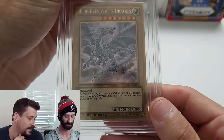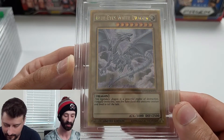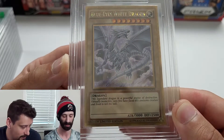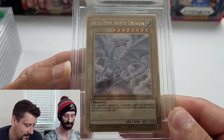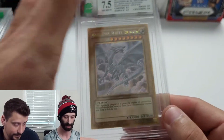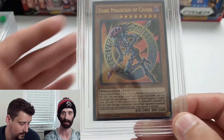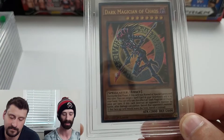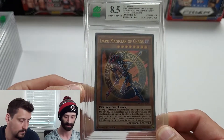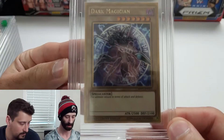Back to some Blue Eyes — this is one of my favorite-looking ones, from the Dark Side of Dimensions Movie Pack, a limited edition gold Blue Eyes White Dragon. It's a 7.5: corners 8.5, edges 9, centering 9, surface 6.5 — the surface trend continues. Next, Dark Magician of Chaos from Yugi's Legendary Deck 2015, first edition. Got an 8.5: corners 9, edges 9, centering 9.5, surface 8.